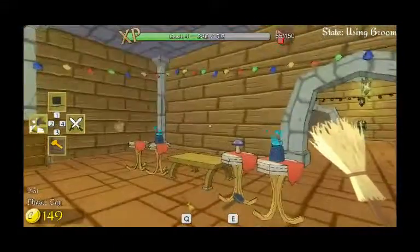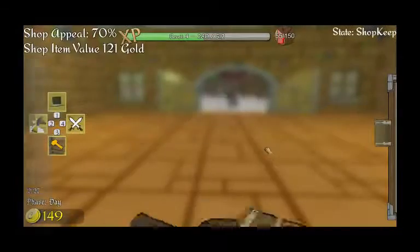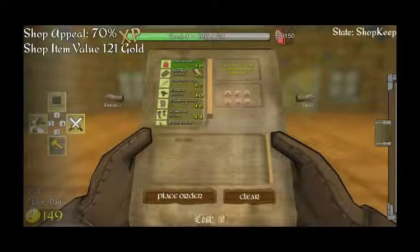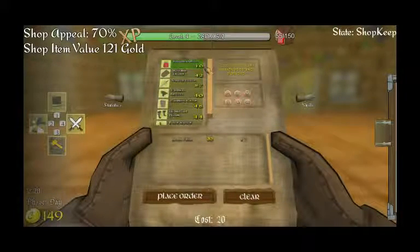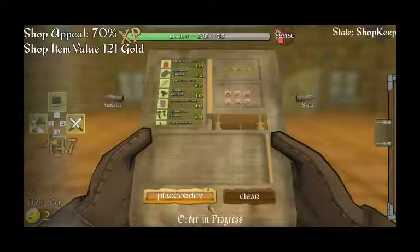There we go. Let's place a quick order. Let's get some more health potions. We can afford a sword, and one more health potion. Bam — place order.